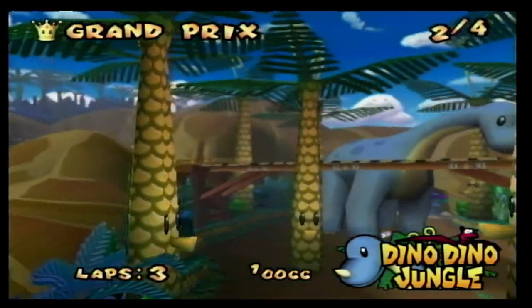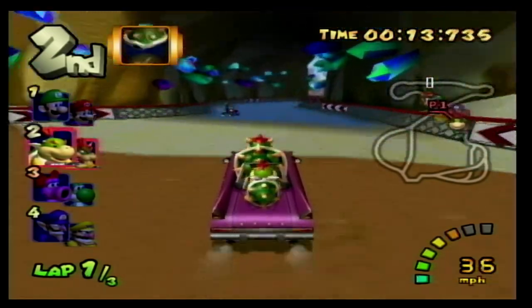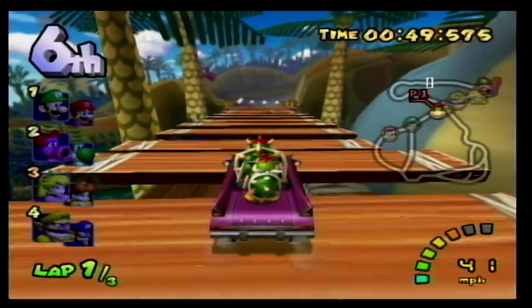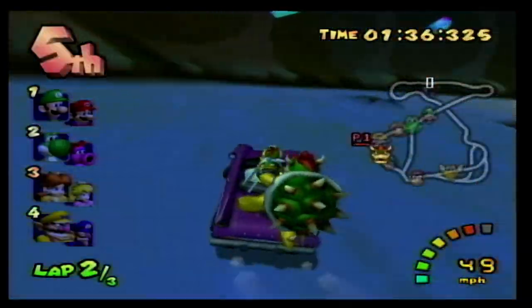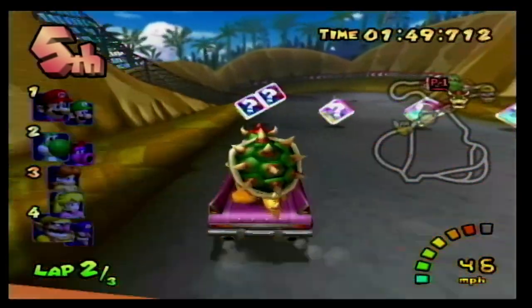Number 4 is Dino Dino Jungle, a Jurassic themed track. You go through a palm tree jungle and there is a brachiosaurus you must go under — you also get to see its head later. This track has you going through a cave filled with geysers that will shoot you up in the air if you hit them. This track also has smiling clouds and pterodactyls flying around.